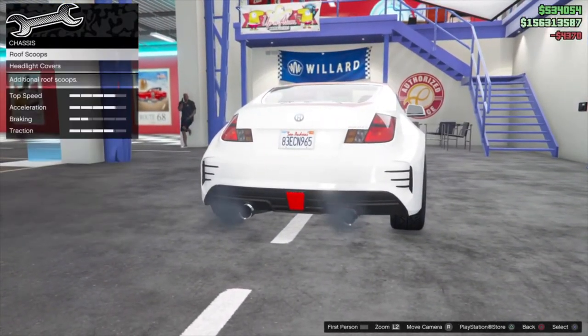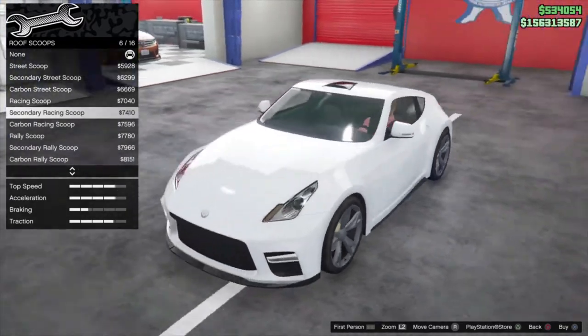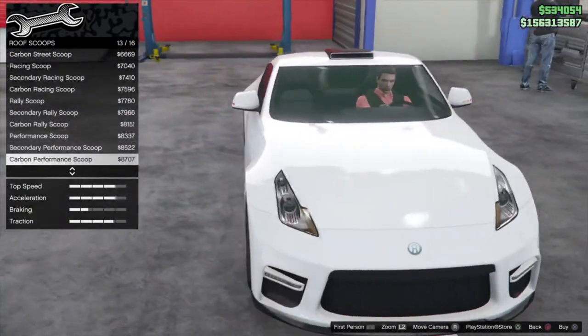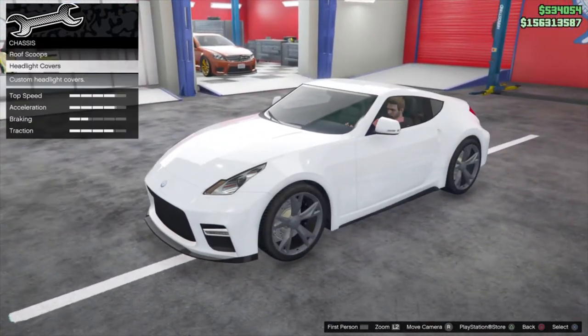Moving over, we have the chassis upgrade — roof scoops. I'm not really sure if I'm a huge fan of how these look on there, I might leave these off to be 100% honest, but they do look interesting. Most people aren't going to put these on anyway because most people are going to make this car look like the one from Tokyo Drift.